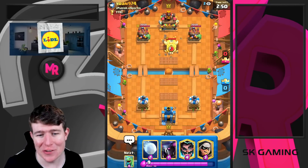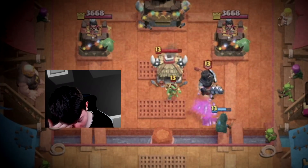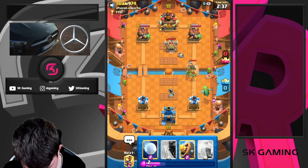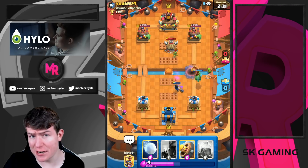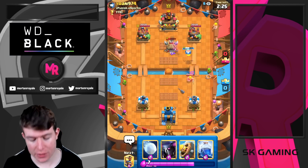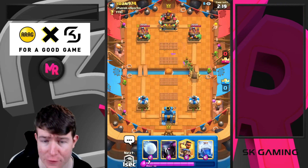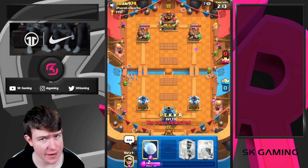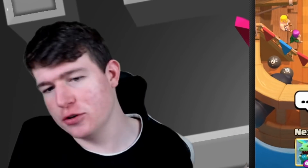Here we go guys, here in the first game. We're facing Goblin Hut — I would say we are gonna win. By the way, tomorrow is going to be a special episode, you guys won't believe which deck I'm playing. I'm playing 2.6 tomorrow — don't tell anyone. It's going to be a crazy episode, we're trying to push back to 8000 trophies with 2.6 Hog Cycle, so make sure to subscribe.